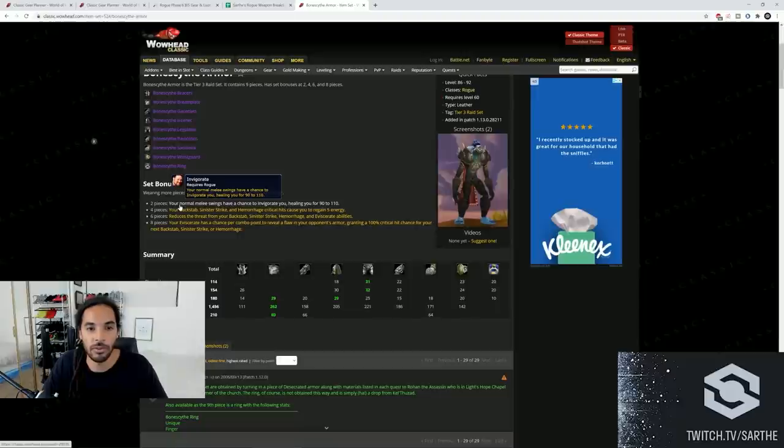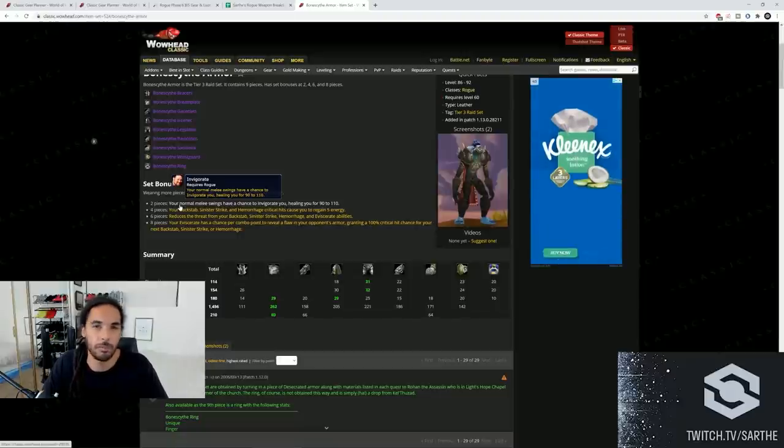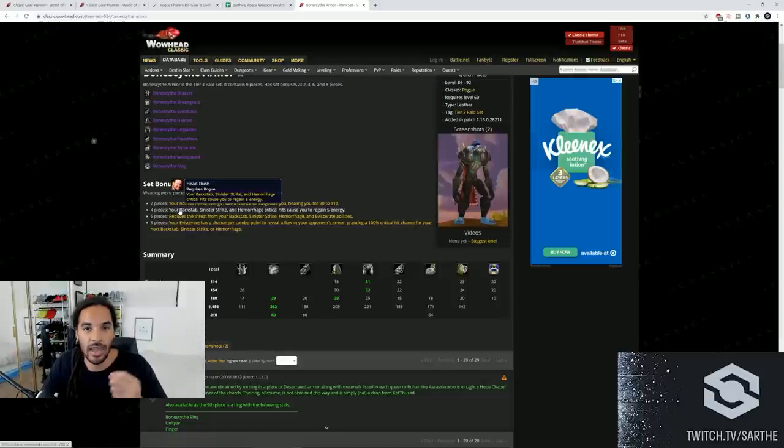The two-piece set bonus gives your normal weapon swings a chance to heal you, which is pretty much the same thing as we saw with our Bloodfang gear - a little more mitigation, very useful especially in a speedrun situation. The four-piece will give your main abilities a chance to regain energy, and having more energy is always incredible. We are going to see some people running four-piece Bone Scythe along with four-piece Dark Mantle for an incredible energy build, but that will still be out-DPS'd significantly almost every single time by the full BIS set.